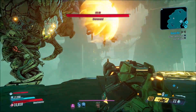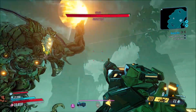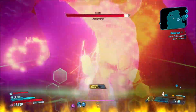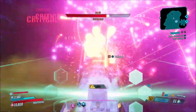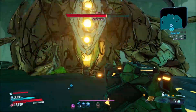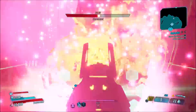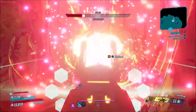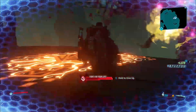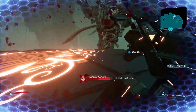Wait till he slams his hand, and when you get in real close with this weapon, you're going to see it just wrecks him. Once you get through that first bit of health, he's going to drop down and expose his face, and the fight is literally over at that point — he just gets melted. This weapon is now one of my favorite ones in the game. I'm loving it — it's amazing.